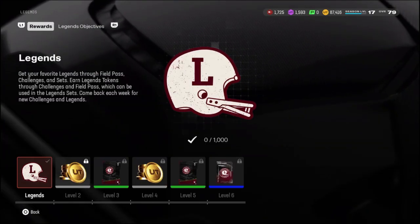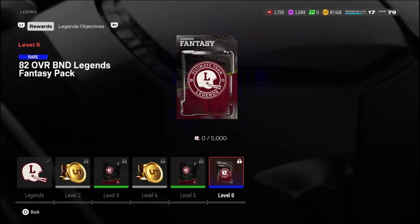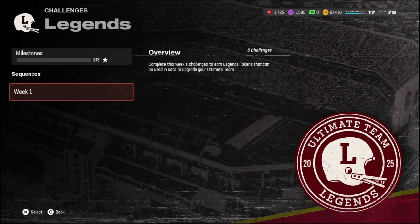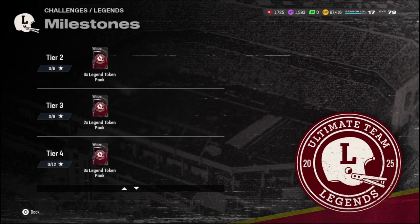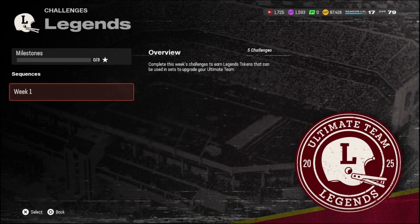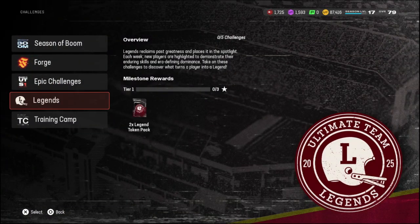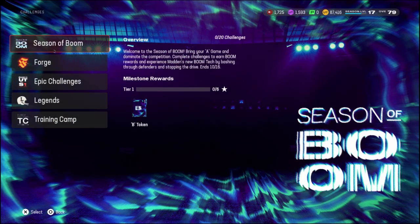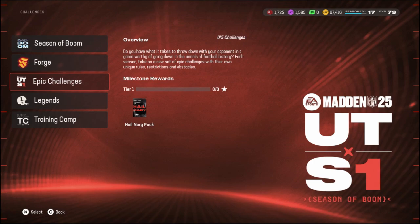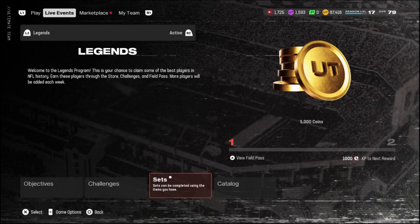While we're here, we can go ahead and take a look at this field pass. We get some Legend tokens and also this 82 overall BND Legend fantasy pack — that should be huge for us. There was a glitch earlier today where they had another week-one-and-a-half challenge out and it was giving unlimited tokens or something like that. I didn't really do it because I don't like doing the glitches. I don't really feel like doing a whole bunch of glitches on this account.